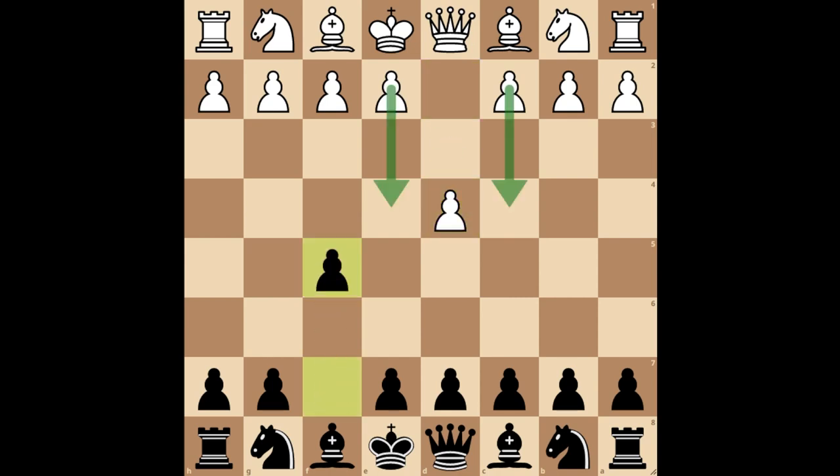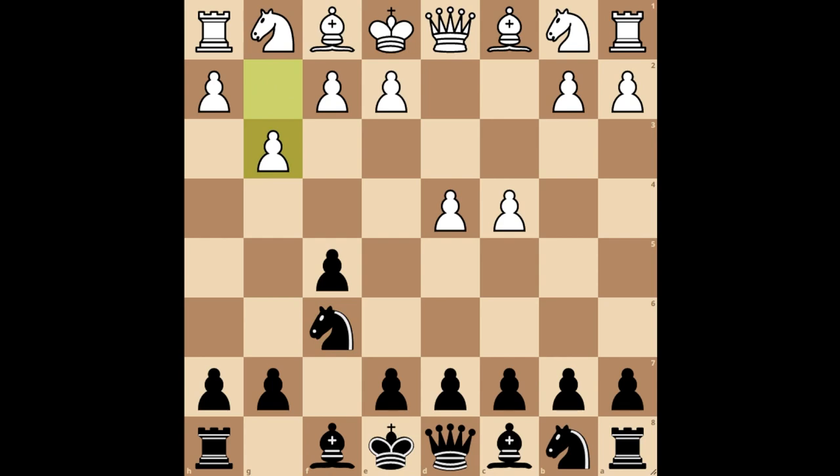Now white has two ways of playing. If they play pawn to c4, you simply develop your knight to f6. White most often responds with g3, planning to fianchetto the bishop. Then you play pawn to e6, and they play bishop to g2.